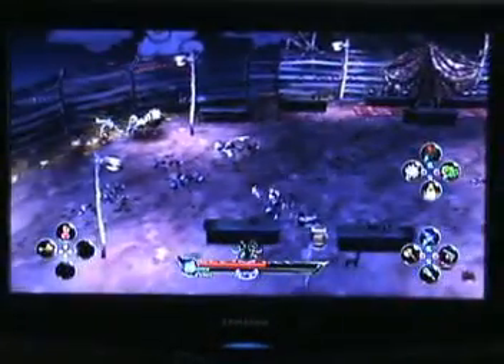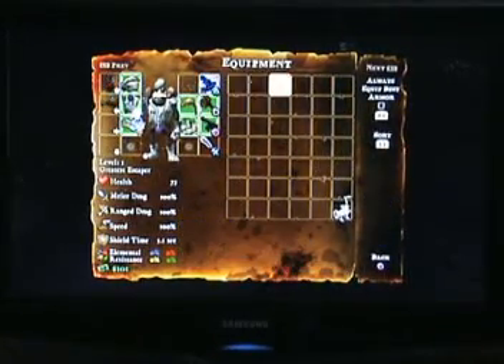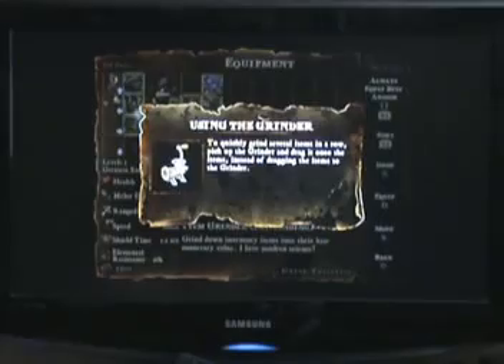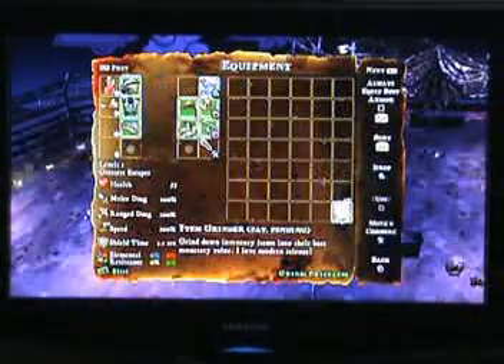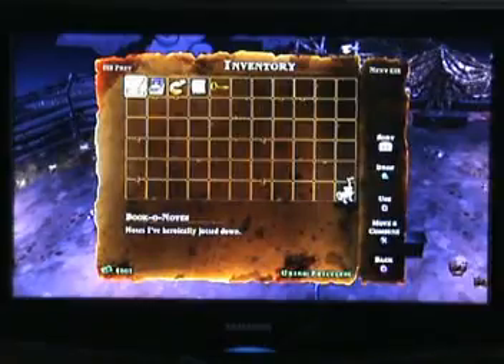Now you've got more playable characters for co-op. It's still the same affair with Death Spank - you can go in and view your missions, check your hero cards, assign weapons, and you can grind them at any point because the grind is there.